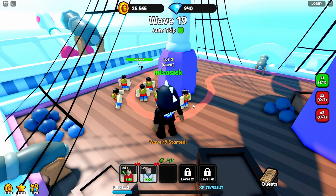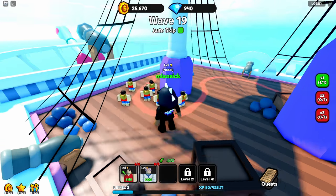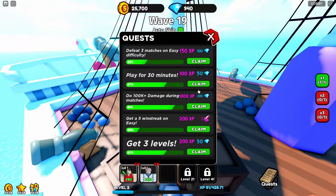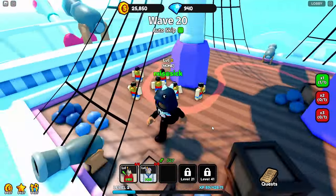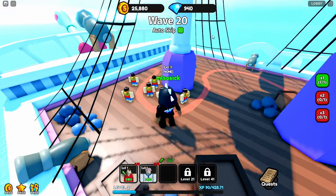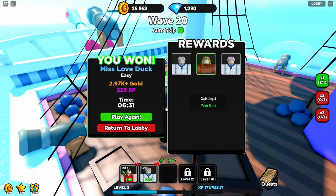We just gotta beat the last boss to get a decent unit. We've almost done another hundred thousand damage and by the time we beat the boss we should have another 300 gems to claim. Last wave — we should have it. We're at 94 and boom, we got it again! Now we're just racking up coins.